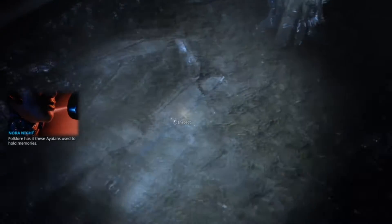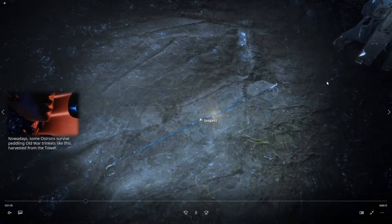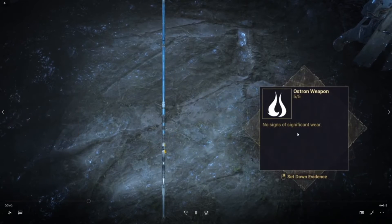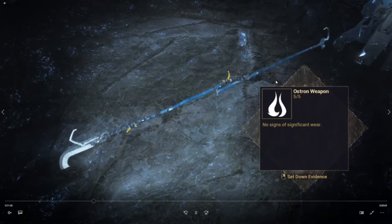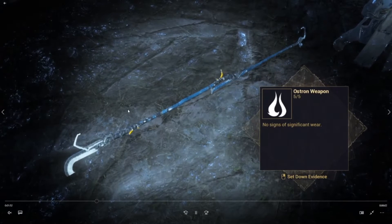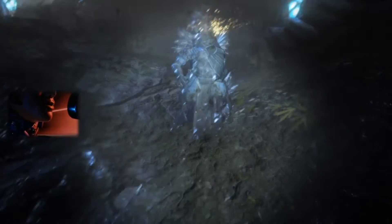The second clue you are going to find nearby the Astron member, which is going to be some kind of weapon. For me it is this large staff you can see laying on the ground. Upon further inspection you can get a little more detail on it — it is very, very long. But this might not be the same thing you find. Mine is a staff; yours could be a dagger or some kind of sword, but I have to remember that I have a staff.